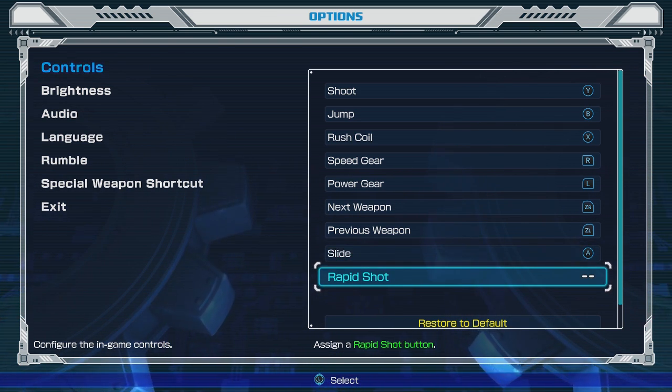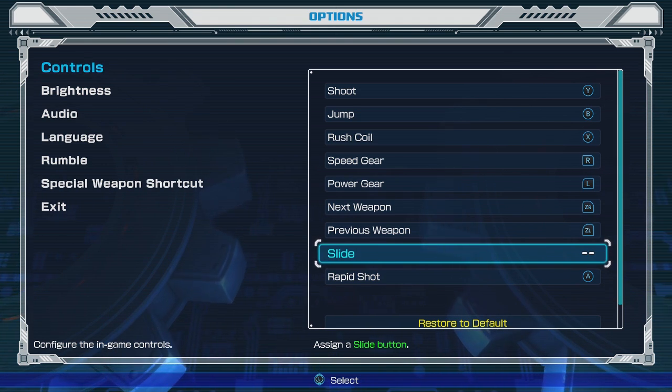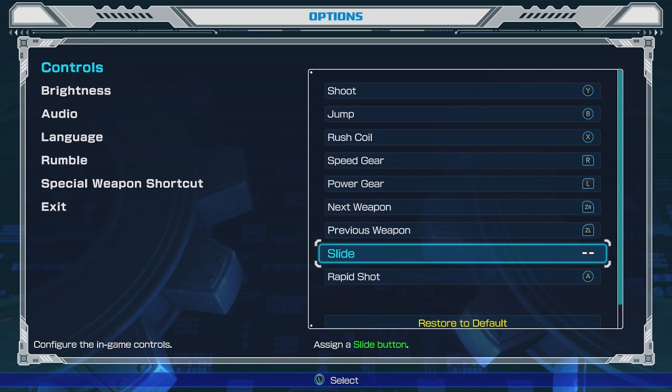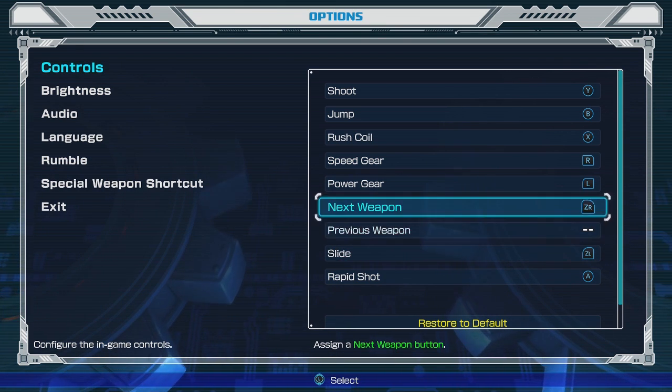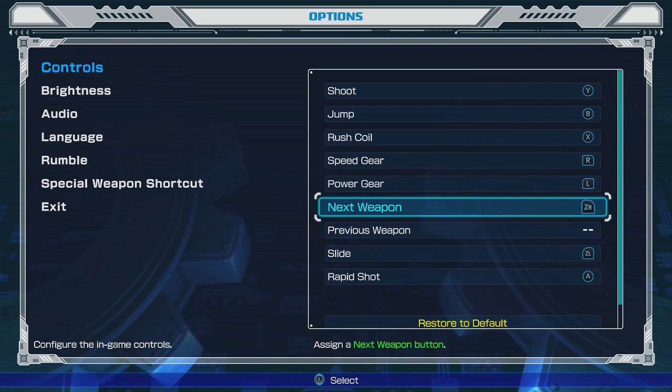Let's add rapid shot — I need to assign those. Let's make that A, and let's make rapid shot A as well. What should I make slide? Let's make it ZL, and we'll not worry about previous weapon. We'll keep going to next weapon with ZR — I'm assuming that'll be all right.